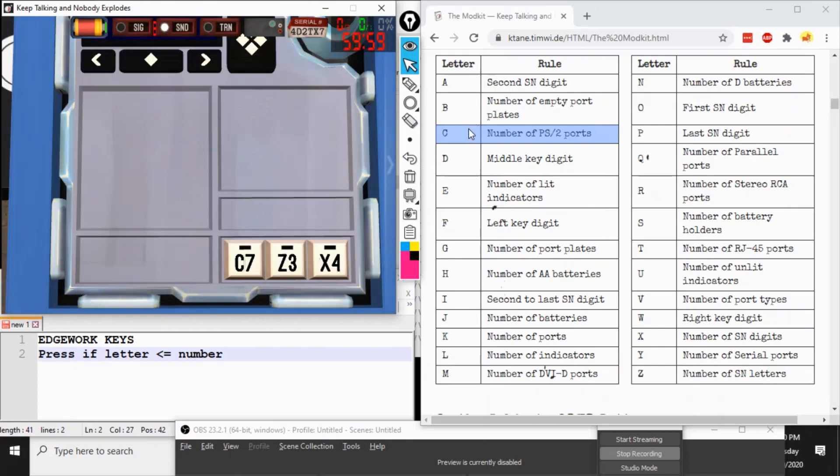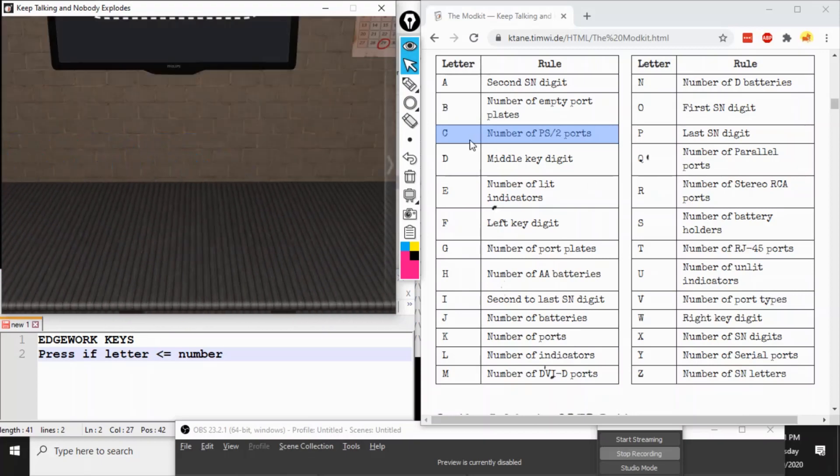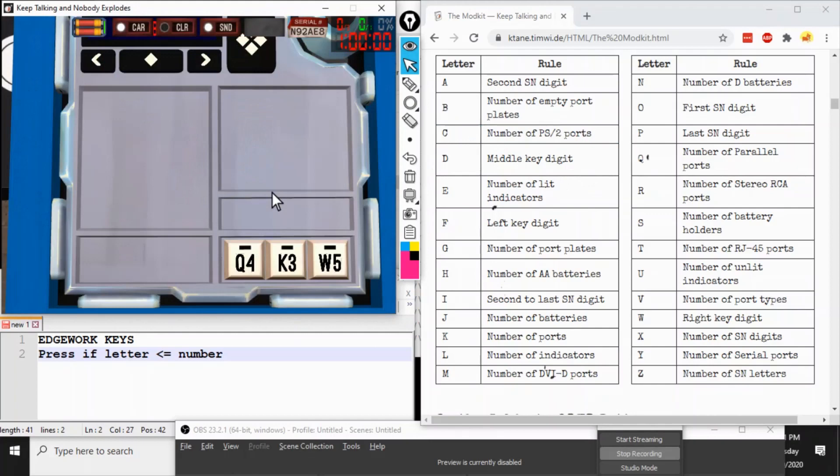New bomb, new edgework. The number of PS2 ports is one — that's no more than seven. The number of serial number letters is three — that's a tie but no more than three, so we press it. The number of serial number digits is three — that's no more than four, so we press that. If you've pressed two keys safely, you either disarm the module or the third is the only one left — a surefire solve. The number of parallel ports is zero, no more than four. The number of ports is zero, no more than three. And the right key's digit is itself five, so five equals five — that's always a press.